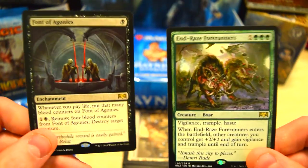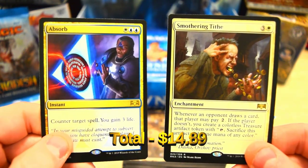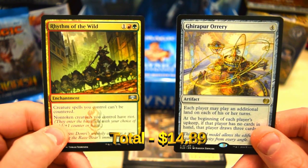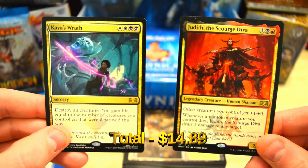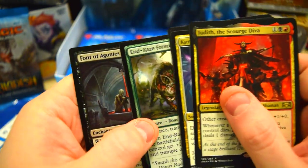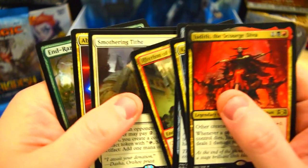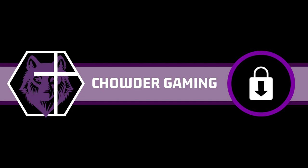Let's go through our rares really quick. We've got End-Raze Forerunners and Fount of Agonies, Smothering Tithe and Absorb. I'm including the uncommon Rhythm of the Wild because I know it's worth a couple bucks. And we also got Orrery. Our two big hits: we got Kaia's Wrath and Judith the Scourge Diva. Thanks for watching — I hope you guys enjoyed, and stay tuned because we're going to keep cracking these packs open and diving into this box. We'll see you guys next time.